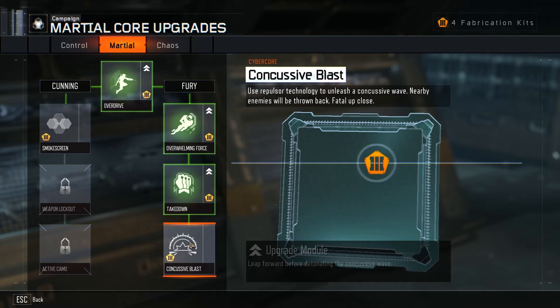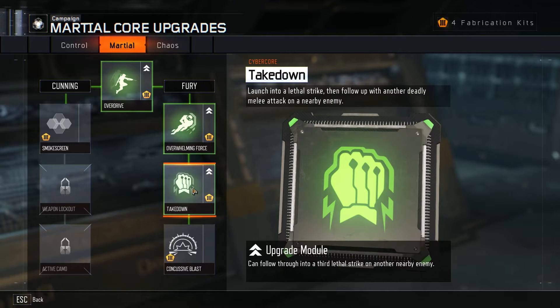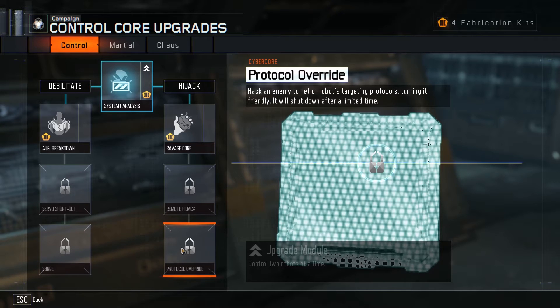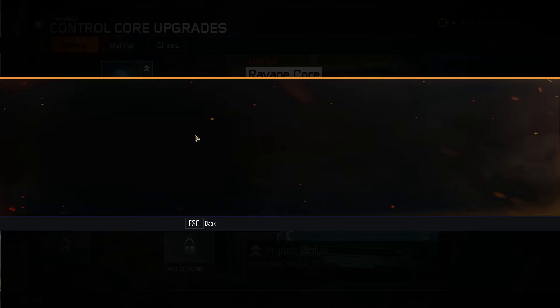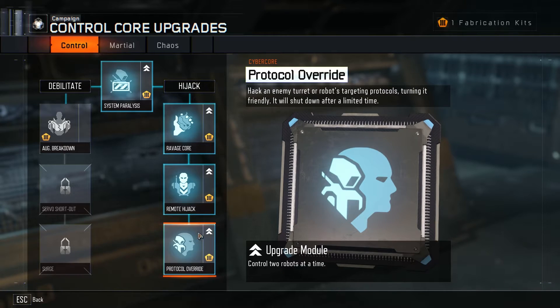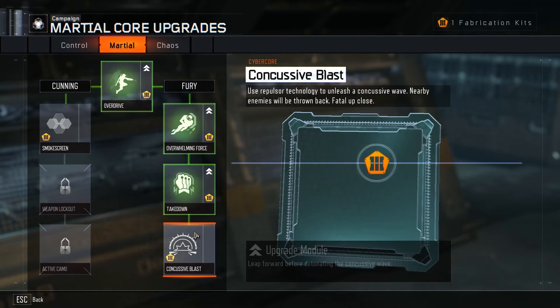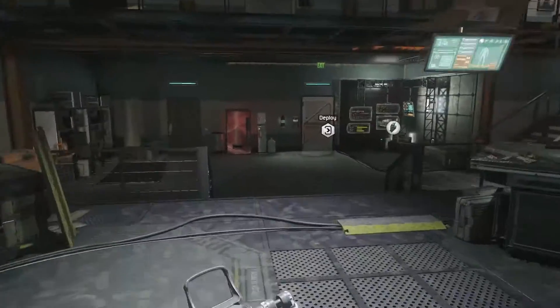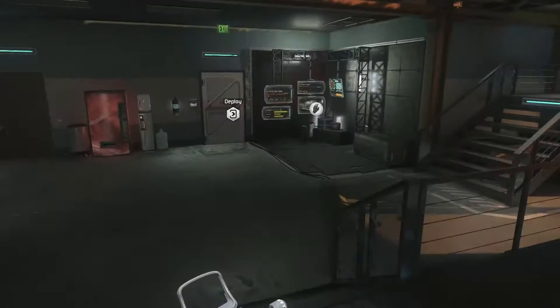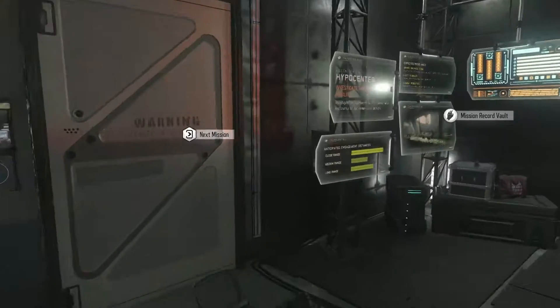I also like Takedown - I'm gonna unlock Takedown. Concussive bass blast - this isn't that useful to be honest. The Takedown is really useful. Rip out the robot's thing - the hack is pretty good too. I'm gonna go with turning it friendly so I can hack two robots at a time. I have one fabrication unit left. Alright, I have all the skills I want - I think we're using Rectum.